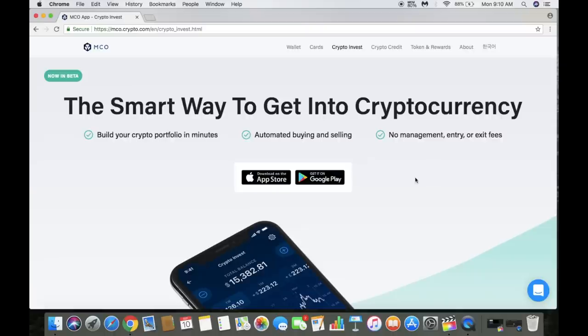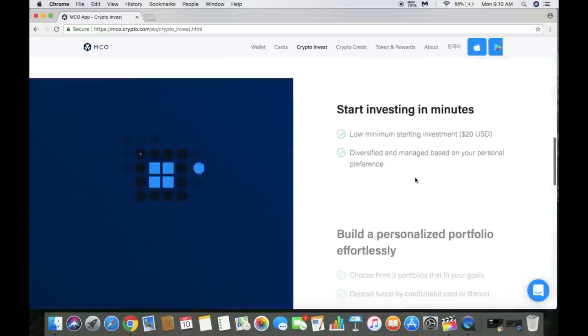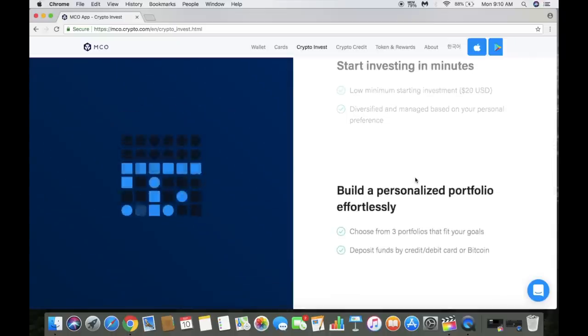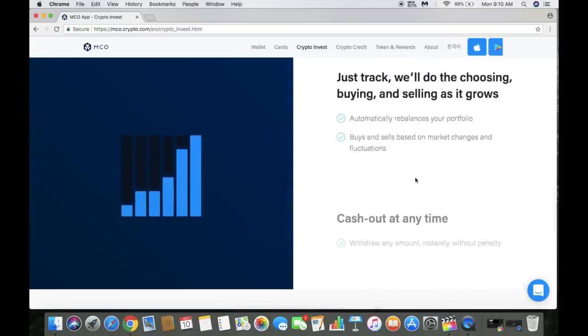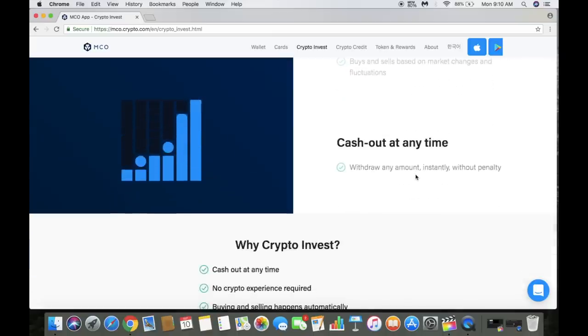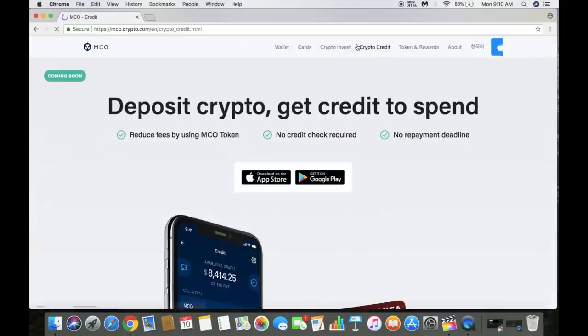The crypto invest feature is one I actually want to test out. You can build your portfolio with automated buying and selling, and there are no management, entry, or exit fees. You deposit $20, choose from three portfolios that fit your needs and goals, then track and buy and sell. You can cash out any time, any amount, instantly without penalty — and fees are only taken from profit.